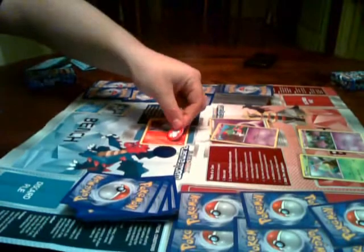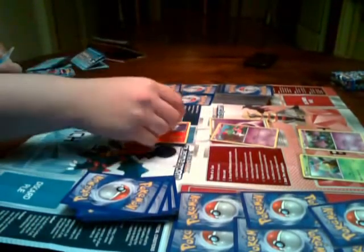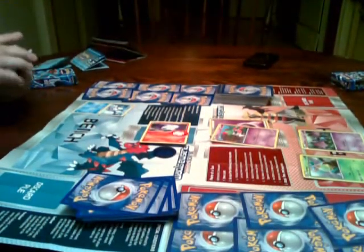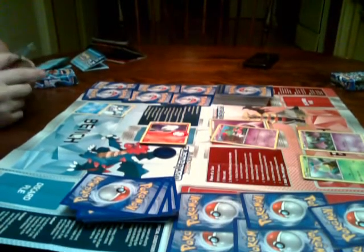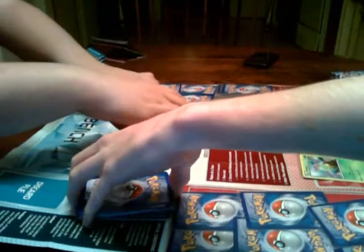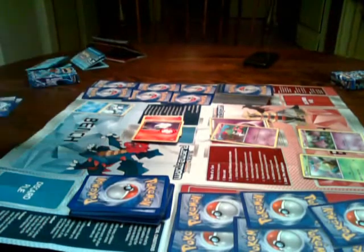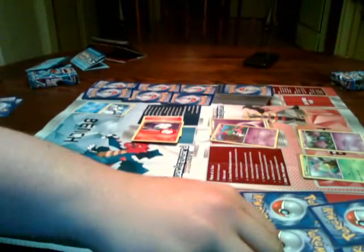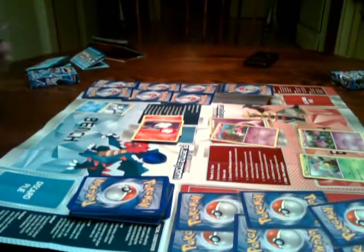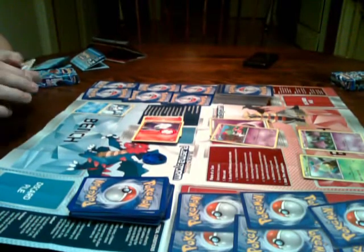Special effect token - that's for burn, no. There are special effect tokens for poison too - it's green, I guess. Anyways, your turn. I'll put a fire energy on this. If you're paralyzed, you don't flip - at the end of your turn, you're unparalyzed. You can't evolve on the first turn either, so that ends my turn.